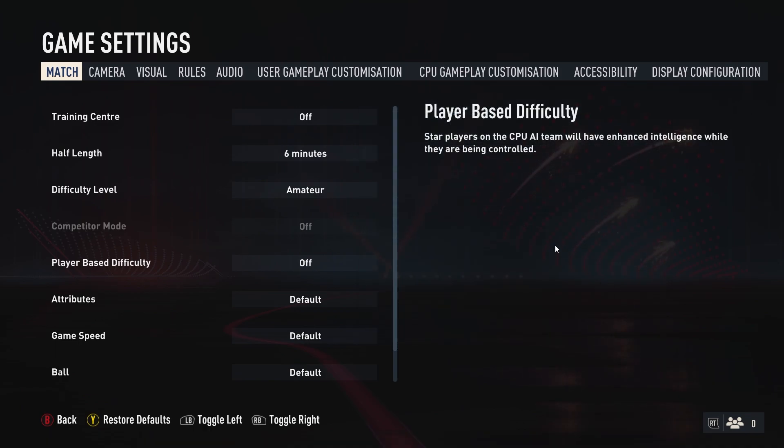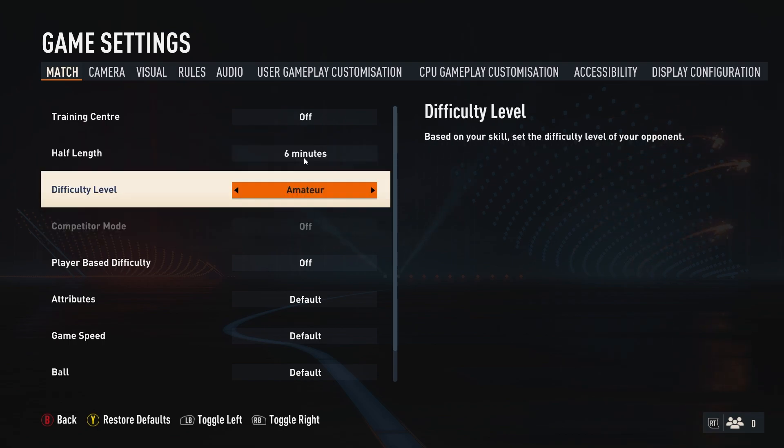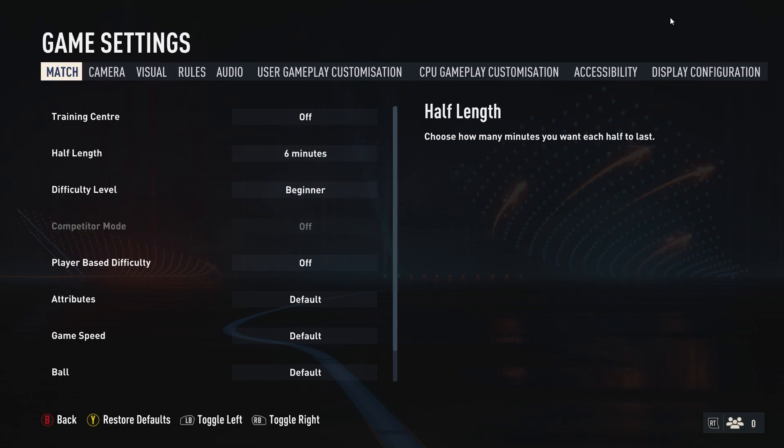A second issue, which is a simpler fix — I notice a lot of people are doing this where they have their mouse cursor set over top of an option, so when you try to scroll away it automatically toggles you back. So what you want to do is just move your mouse off of that option.